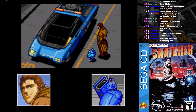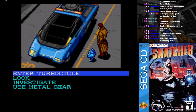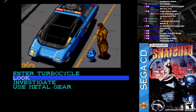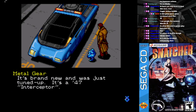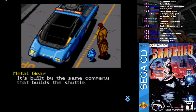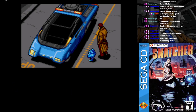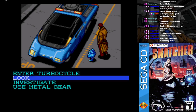We have been assigned this vehicle for use in our investigations. It's me and Metal Gear about to go on fun adventures. It's brand new and was just tuned up — it's a 47 Interceptor, built by the same company that built the shuttle. On the ground it runs on three wheels, but they're retracted during flight.